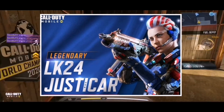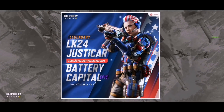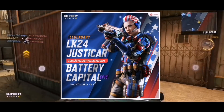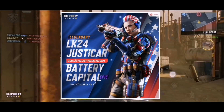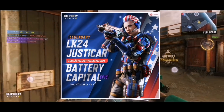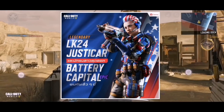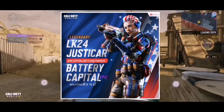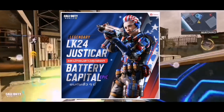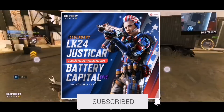We also have a brand new epic character which is going to be Battery Capital, and wow, the art on this skin is so cool. Look at her hair — it's white and red and she looks so intense. The way they incorporated the American flag on these skins is extremely cool and I'm a huge fan of that. I love the colors; the red and the blue look so cool and the way they incorporated the American flag on these skins was extremely well done.